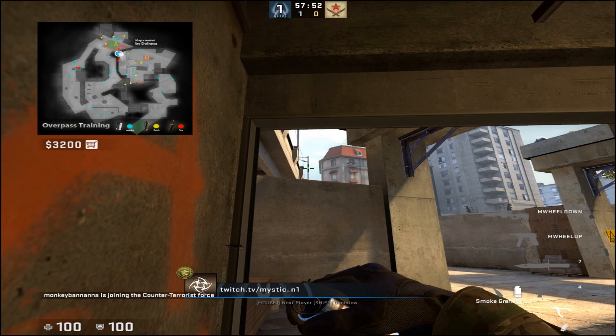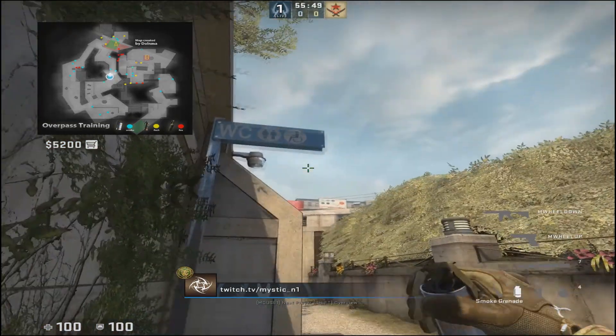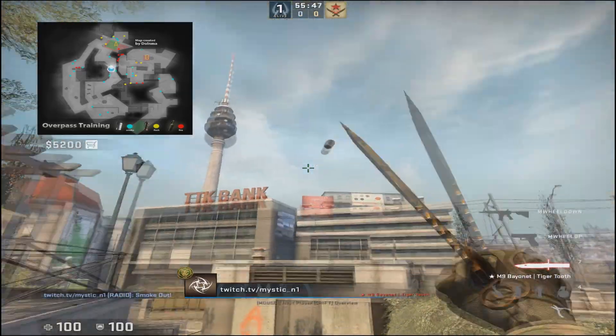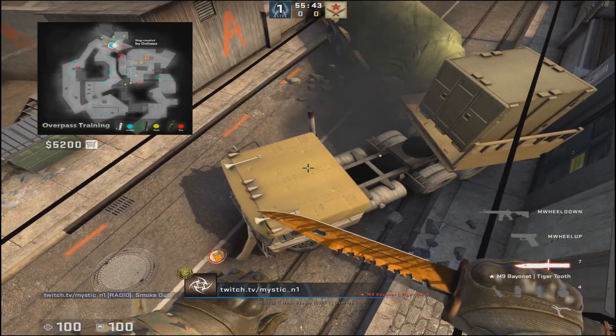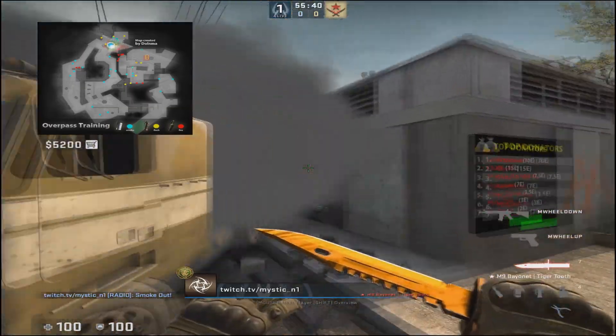This here is a retake smoke for short. I just realized I deleted it but found this picture — I thought I lost it. You line up on the left side of the wall here and just aim at that, and it falls for short. Easy retake smoke. It lands like this — laying down smoke — yeah, lands on the truck. You see?